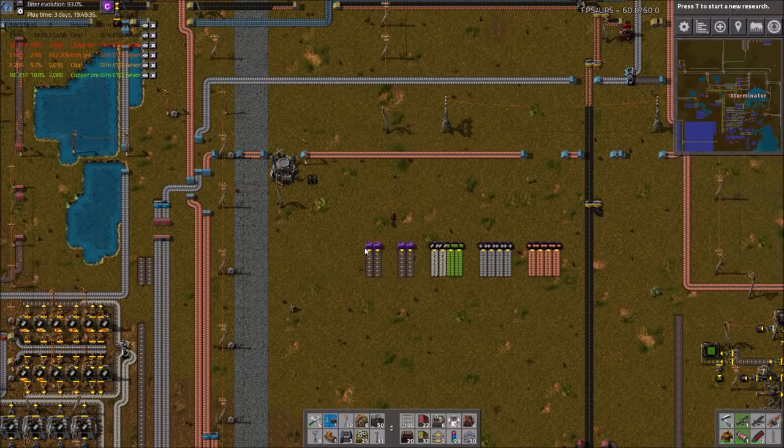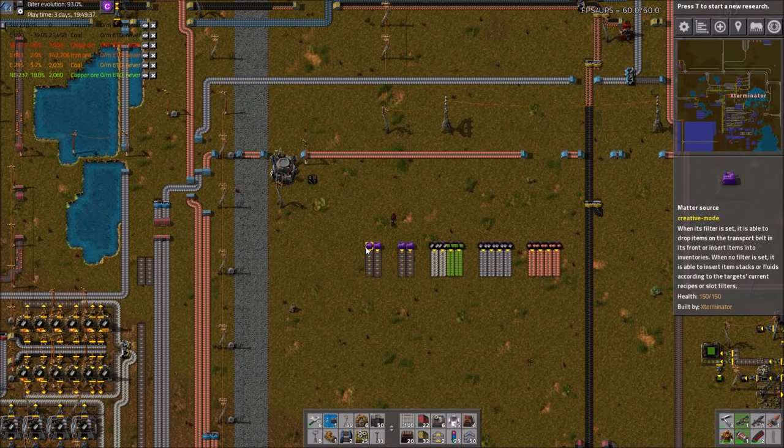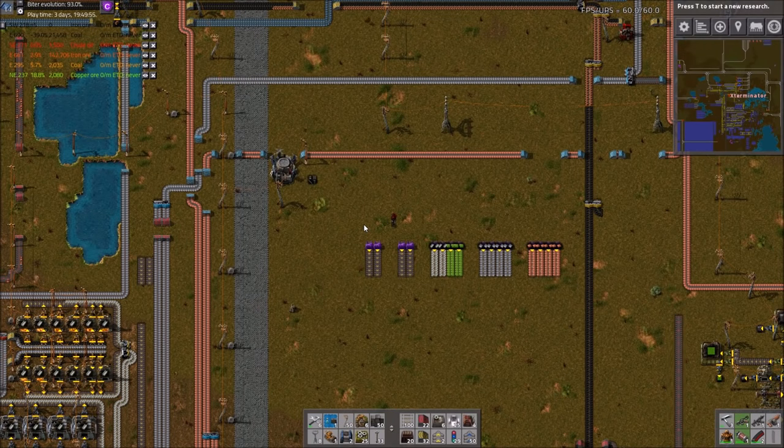A main bus is essentially — think of it kind of like your highway or an artery, and then everything else splits off from that. So if you're thinking of it as a highway of resources, you kind of have your quote-unquote off-ramps that split off and then go into other sections.